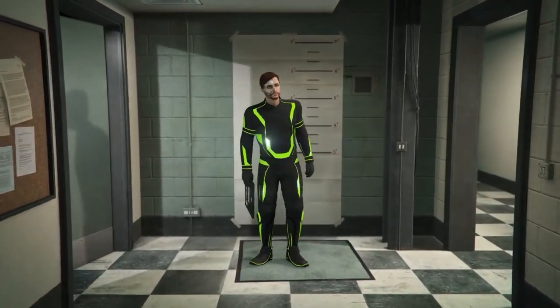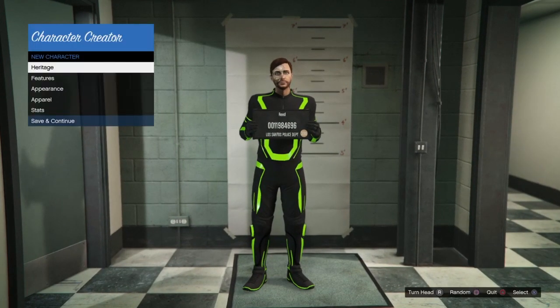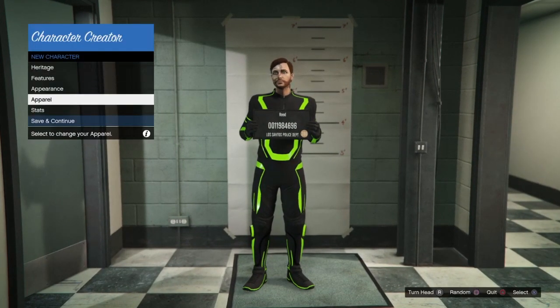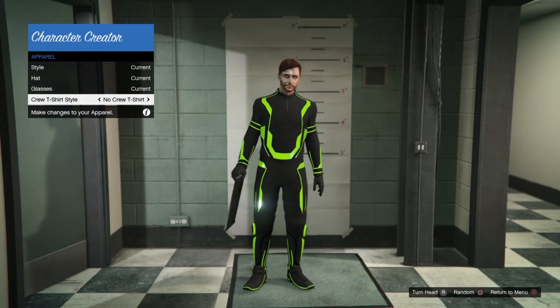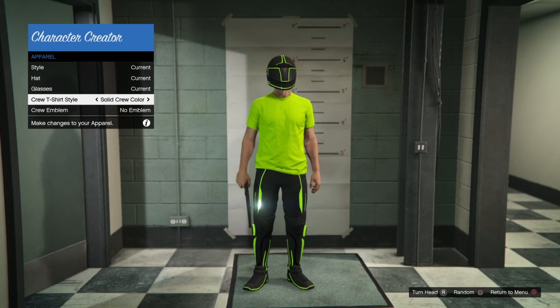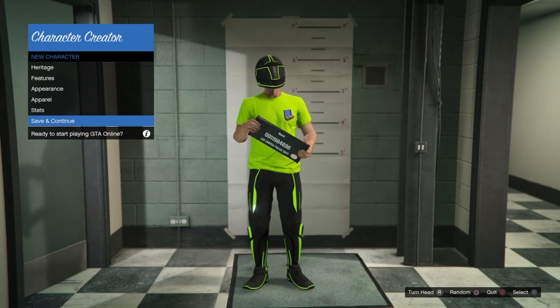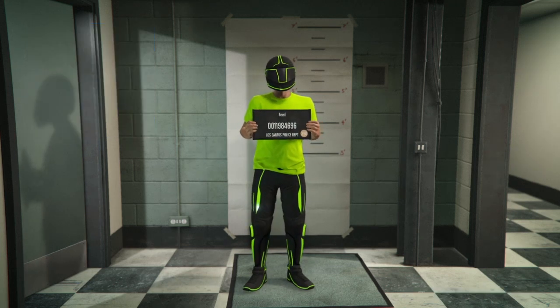As you can see, we have the Deadline outfit on. Now we're going to go to apparel, come down to crew t-shirt and just put that on. You can put on the emblem if you want — doesn't matter. Then once you do that, go ahead and save this.